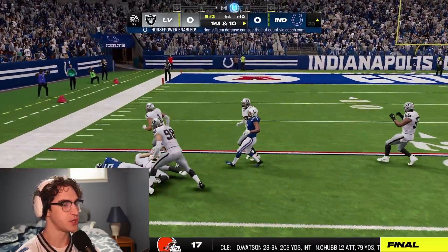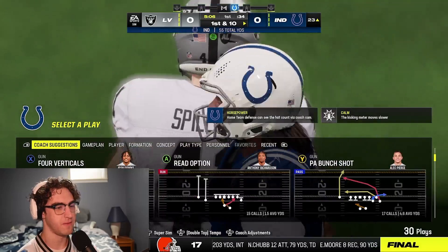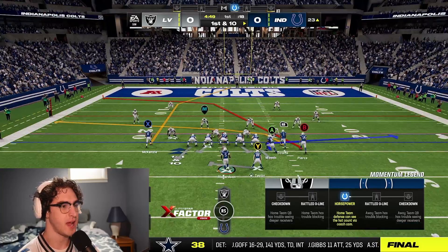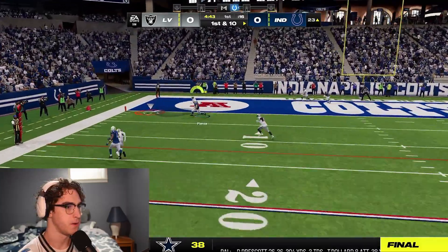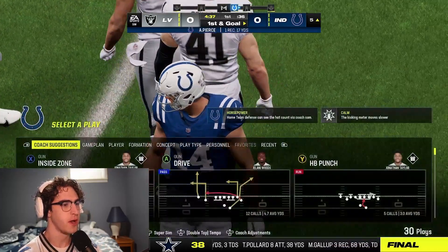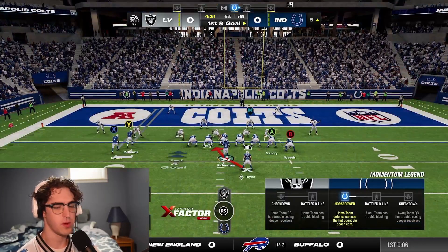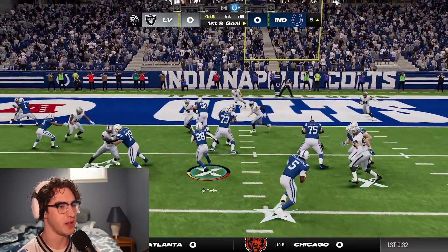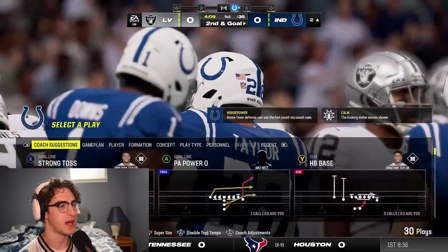Pierce makes a great catch — very impressive from Alec Pierce. Jonathan Taylor tries to punch it in — huge pancake block from Nelson — but we can't get in, down to the two yard line. We're going to try passing — looking at Woods sitting down. Nope, covered. That's going to be a sack and that's going to affect our XP.